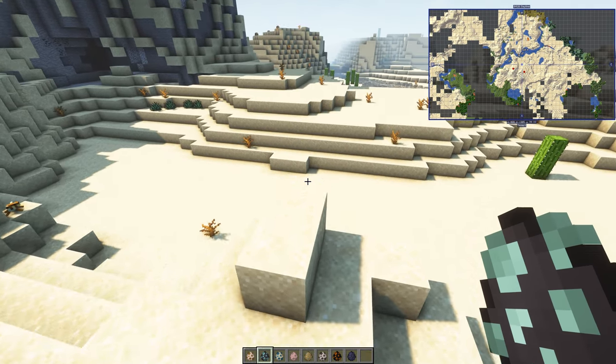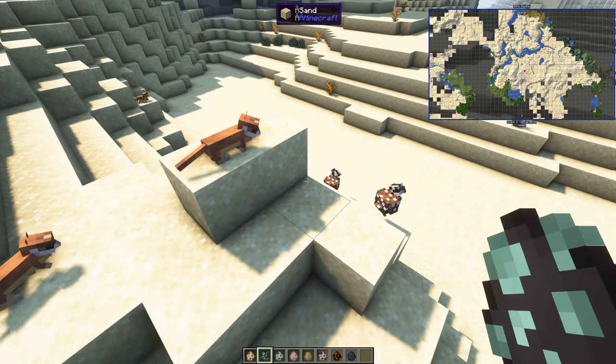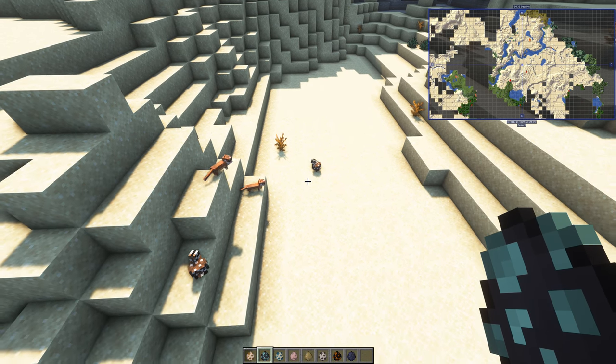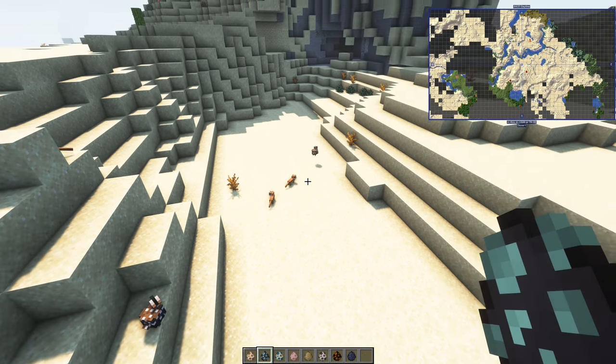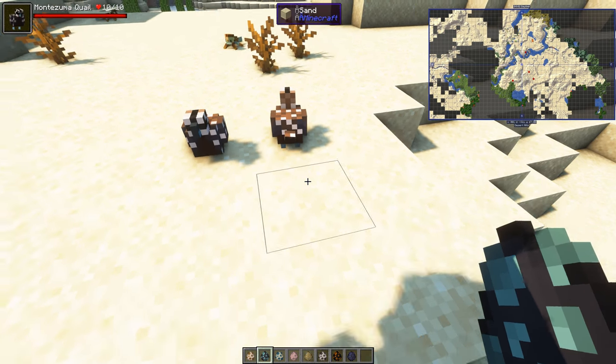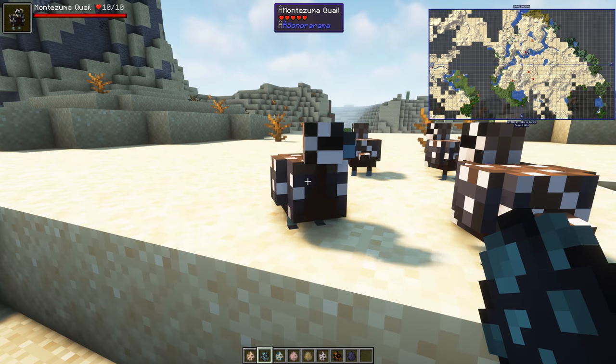Montezuma's quail — what a good name that is! The weasels are going to chase them. They are food for the weasels, so all the flora and fauna interact. That is really good.